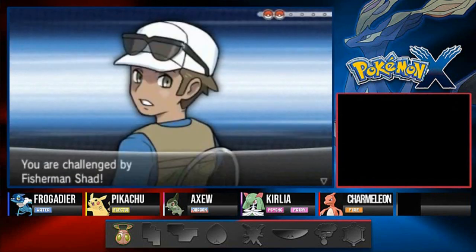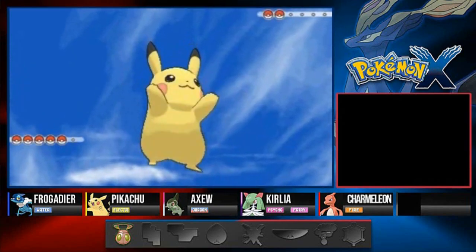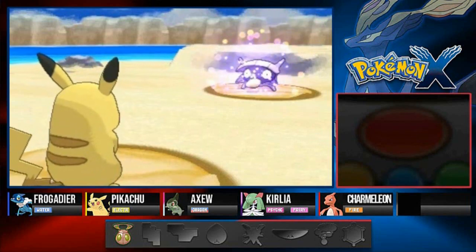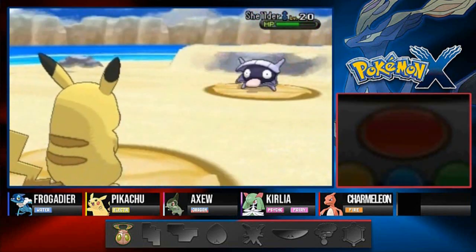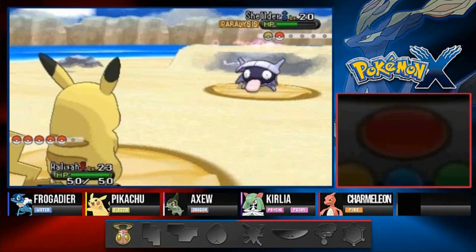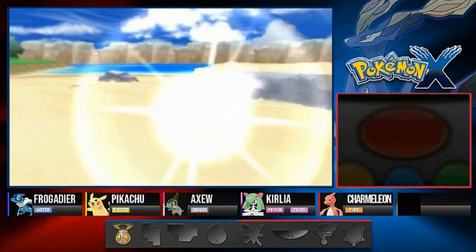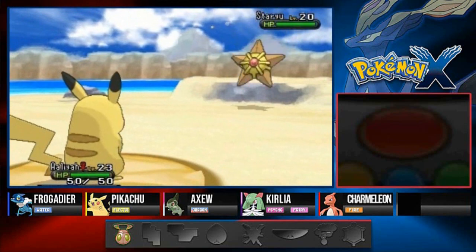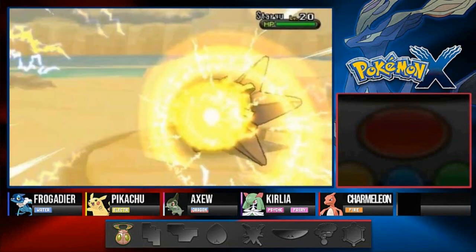Here we go against Fisherman Shad - he's coming out with his Shellder and we're going with Alia. Let's try out Nuzzle and see what it does. There's a Protect - let's try again. Nuzzle hits and causes paralysis - okay, that's a good move. Let's follow up with Thundershock. Now he's sending out Staryu, so I'll continue with Alia - this is like paradise for her. Taking it out on Staryu because of Leafgreen memories.